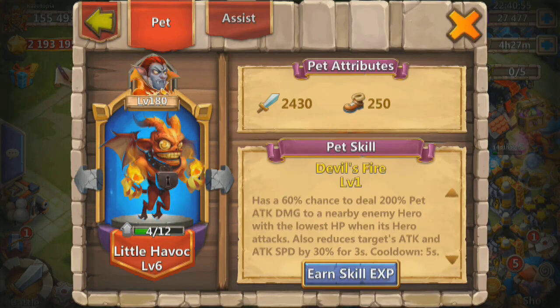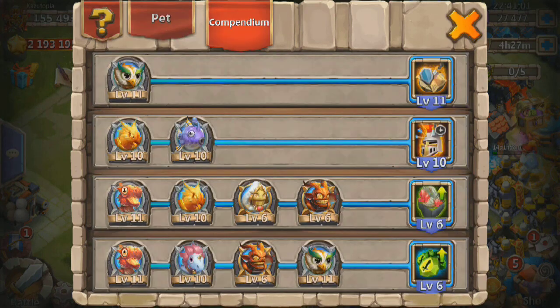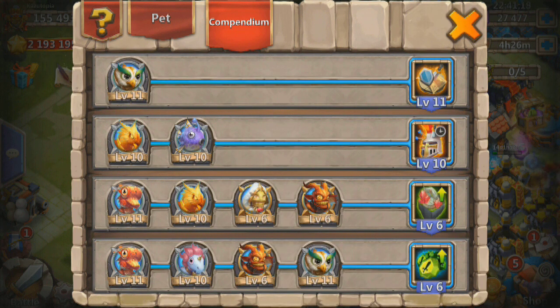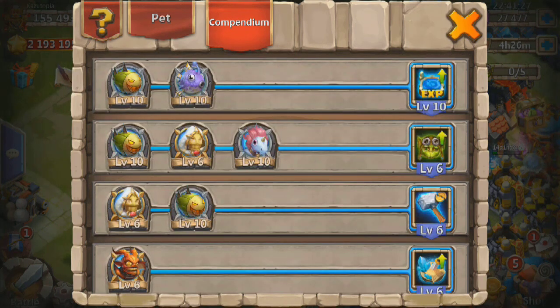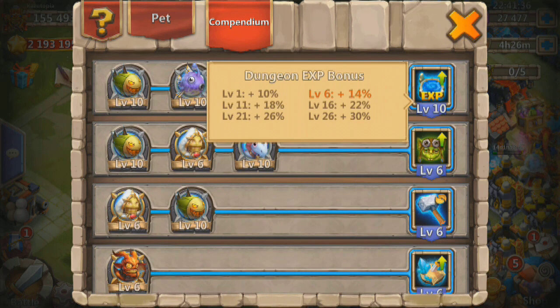Little Havoc, level 6 — so that is going to do it. Quick check just to show — hitting level 6 with the dungeon shard bonus plus 4 every time, that's nice. The next one is 11, and pretty much almost there with everybody else. Just got to get little Havoc there. We are now level 10 with that, so one more level for Doom Balloon and Bublo and we get 18% experience on the dungeon bonus.